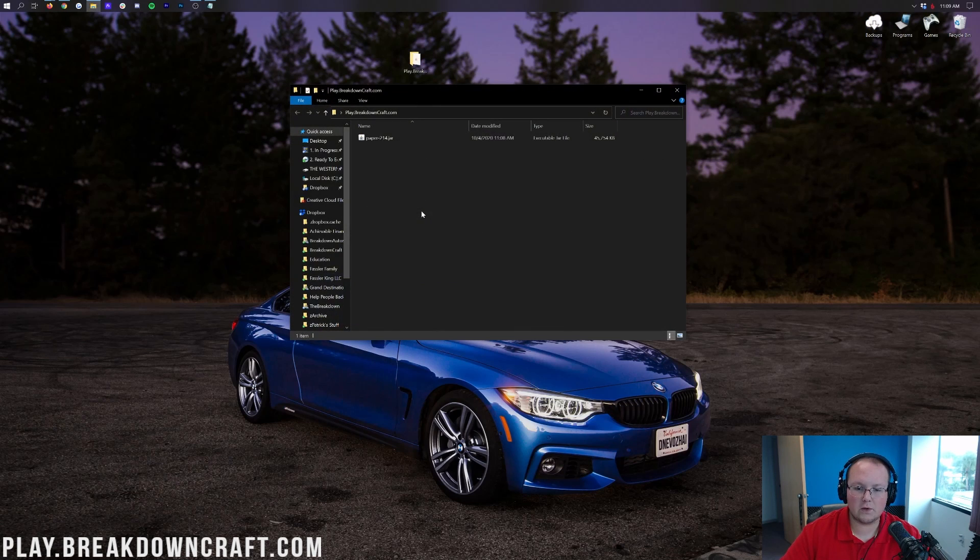Double-click and open up your folder. If you want to see the .jar extension, click on View and then click on File Name Extensions. Once enabled, your file will show as paper.jar or similar. Now right-click on the .jar file, click Rename, and name it simply 'paper' — so it reads paper.jar. If you didn't enable file name extensions, it will just say paper, but either way you're good.